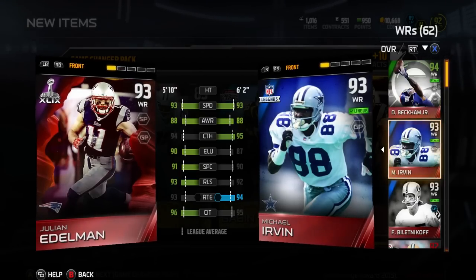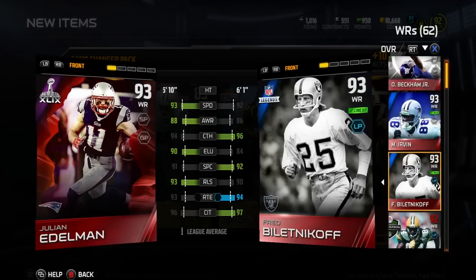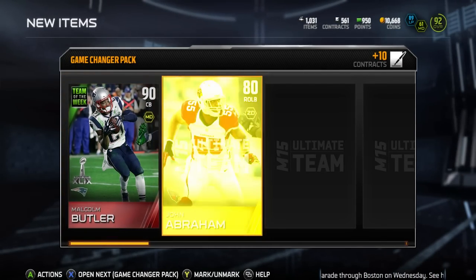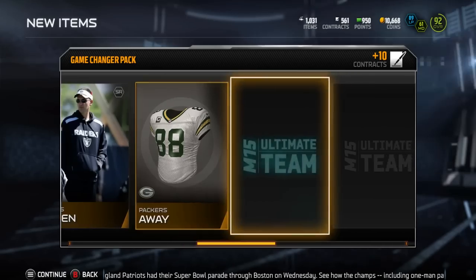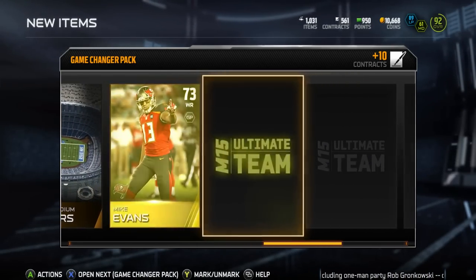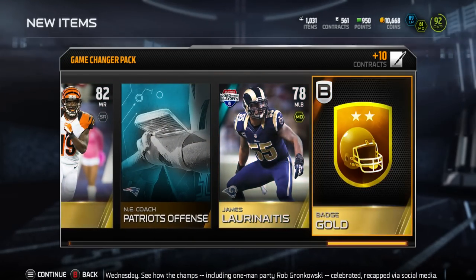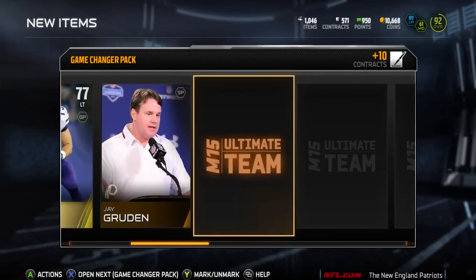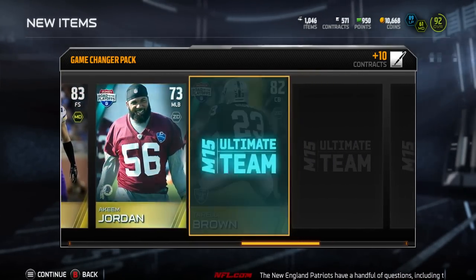I'm not going to stop there because I did see that 96 Julian Edelman — that is the team of the week card, and I was going to try to get him. And when I did pull this bundle, I got another 90 Malcolm Butler. I was looking at the cards I needed for that team of the week bundle, and I realized I pulled some of those in this bundle. So all I had to do was purchase one more card, and then play the solo challenge to get one of those team of the week cards to complete that Julian Edelman set. You only need four cards to complete that set.